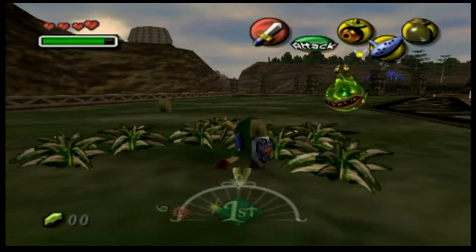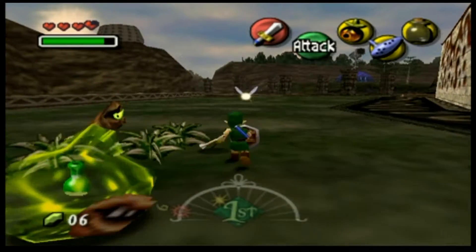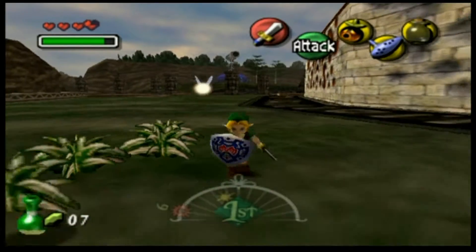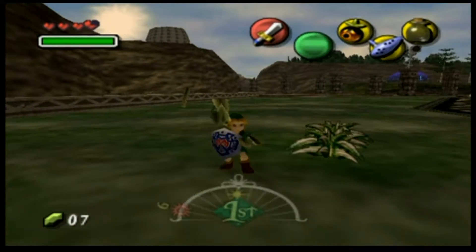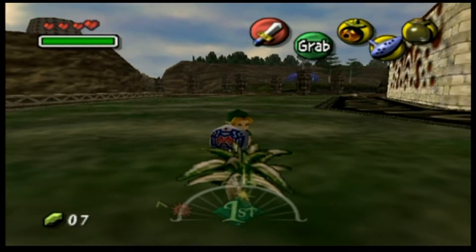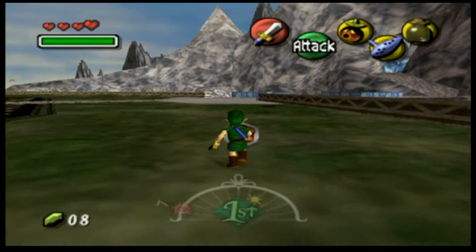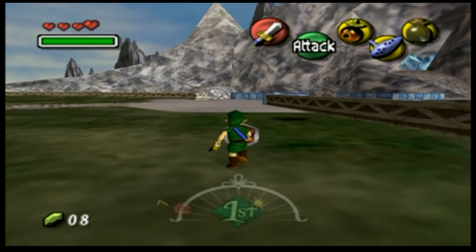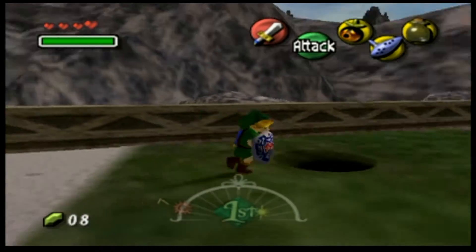We also deposited some rupees in the bank off screen, so we've got about ninety-nine in there. Gotta stack those rupees. For some reason the bank is magical — if you reverse time, it doesn't take away your money, which is actually pretty cool.